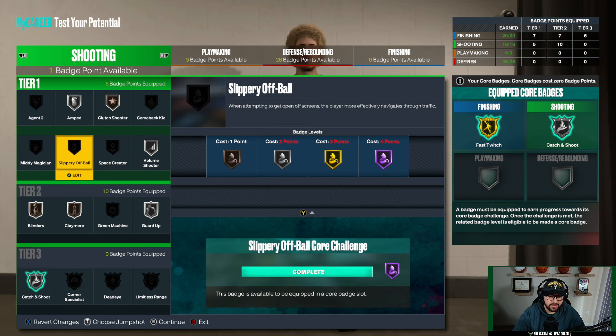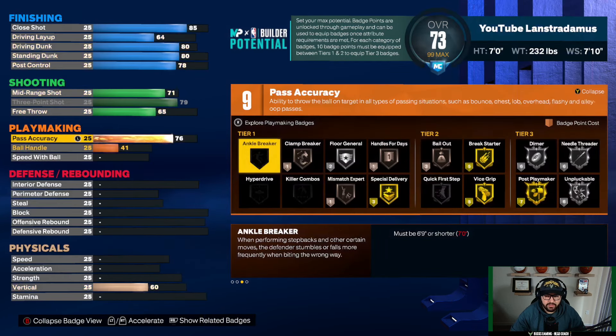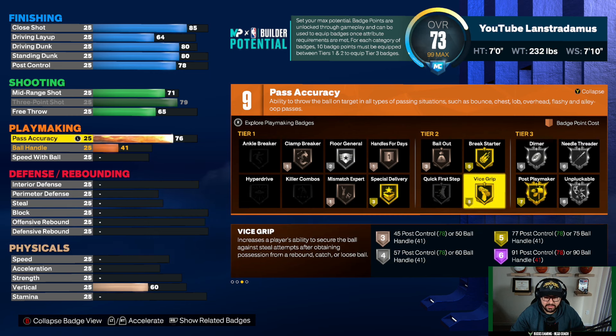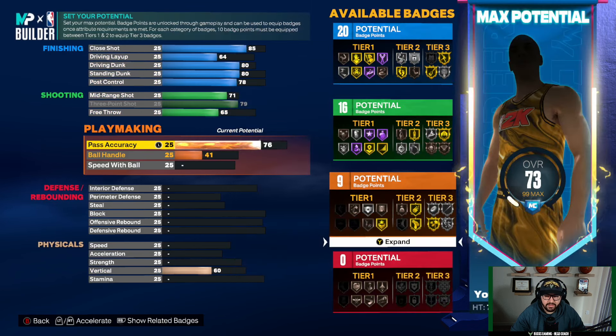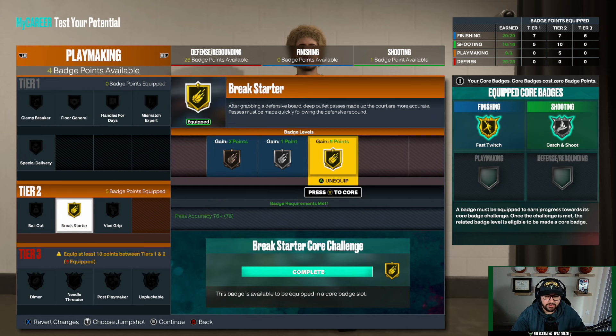For playmaking, set pass accuracy to 76 — that's it for playmaking. You get nine potential badges. The main reason is to unlock break starter and bailout, plus vice grip at silver. Break starter gold is good enough — I've heard hall of fame isn't a huge jump from gold. The difference between an 86 and a 76 pass accuracy is big for all your other stats, so keep it at 76. It's plenty good and you'll unlock some solid badges. Core break starter gold.